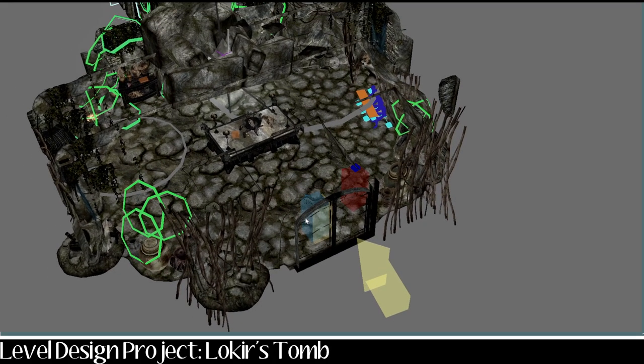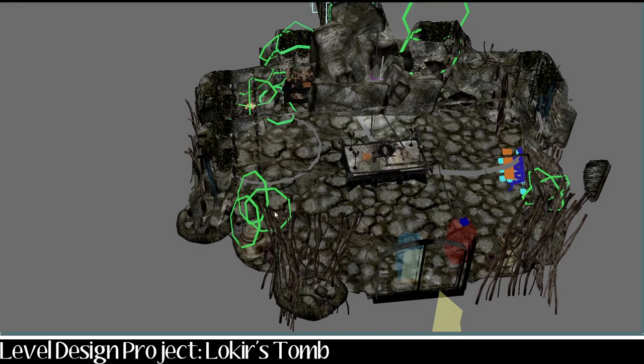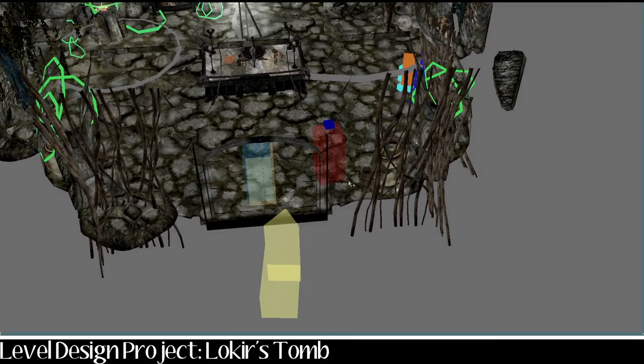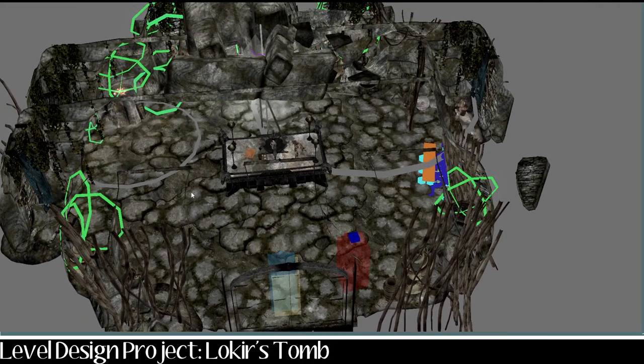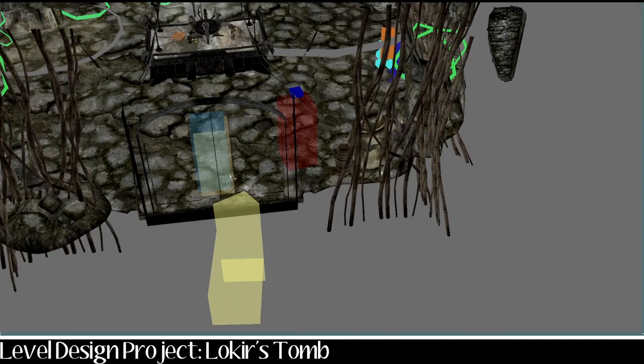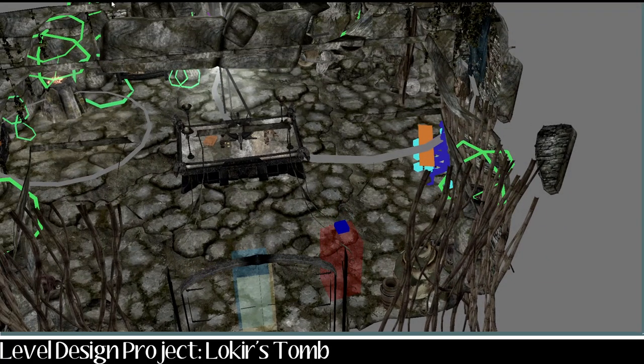So here's obviously where you come in — this is the main first room. All these vines and everything, I placed that all by hand. Same for the spider webs, which was really tedious but turned out really nicely in the end.